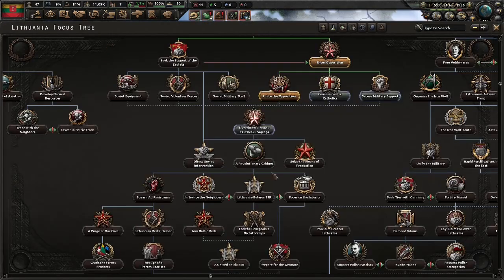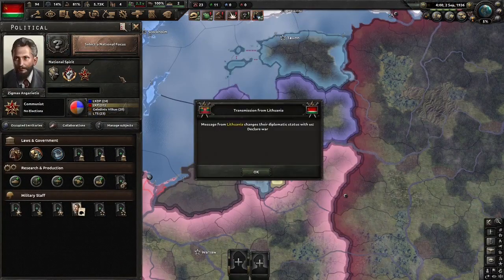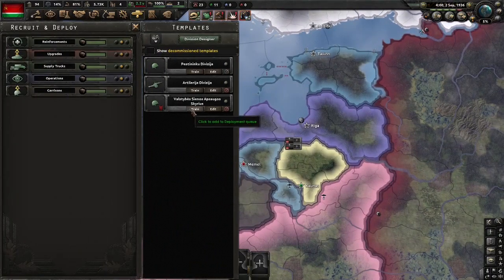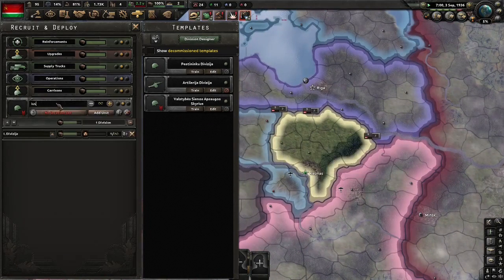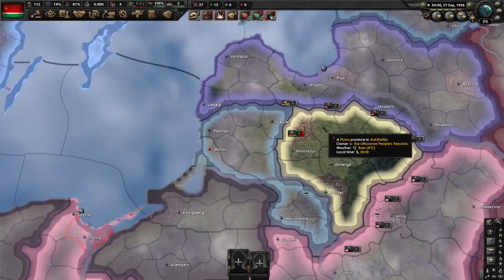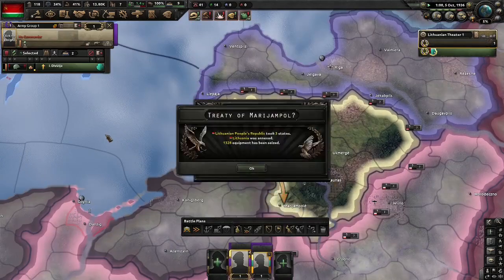And now it's time for civil war. The fires of revolution are burning. First things first, we're going to get ourselves a revolutionary cabinet. Since neither of us have any units we're going to have to train up some. This is probably our cheapest template so one of them will do. As soon as it's ready we'll deploy it and run down the victory points. We need to give it one day so it has org. And now let's go — and that's that.